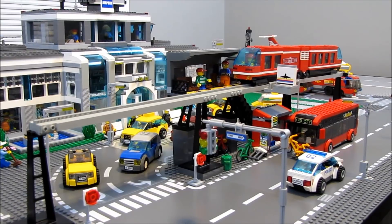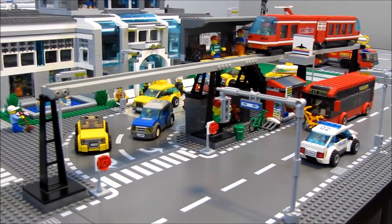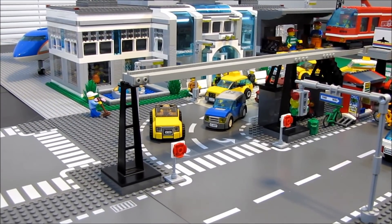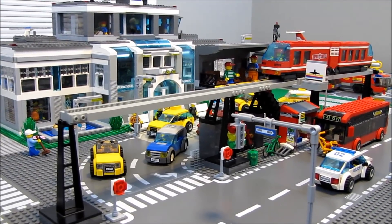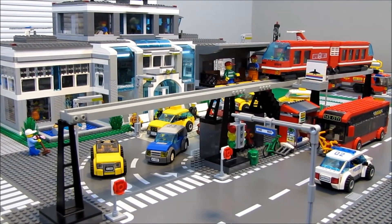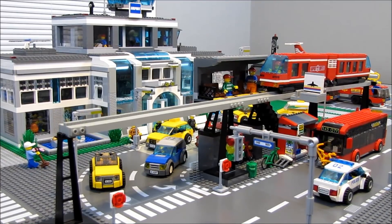The first thing I'm going to talk about is the monorail station. As you can see, the monorail track is only partially built. I think the track is going to generally follow the alignment of the roadway right here, then come around and tie back into the other system going to the main part of the city. For now I just wanted to lay out a short piece of track to get a basic idea of where the station would go and how to tie it to the terminal.